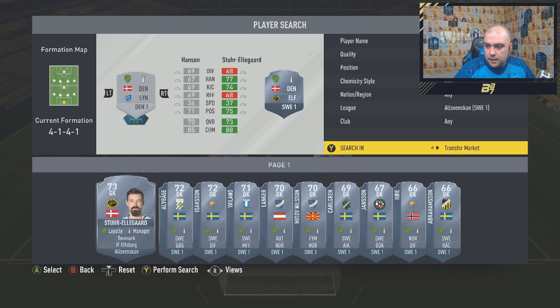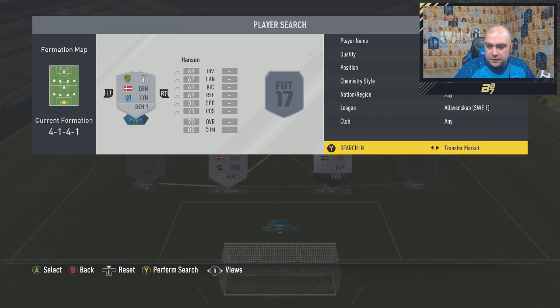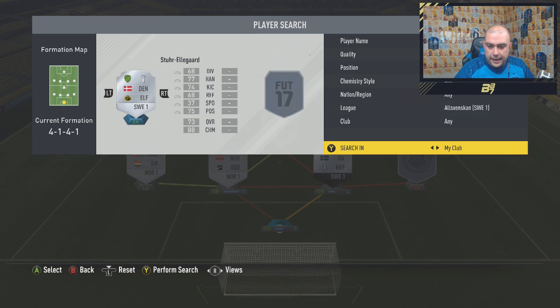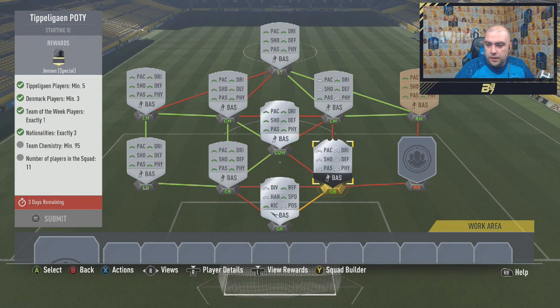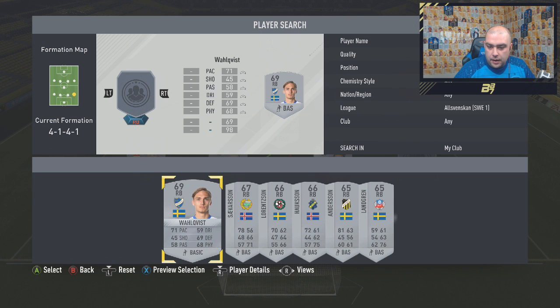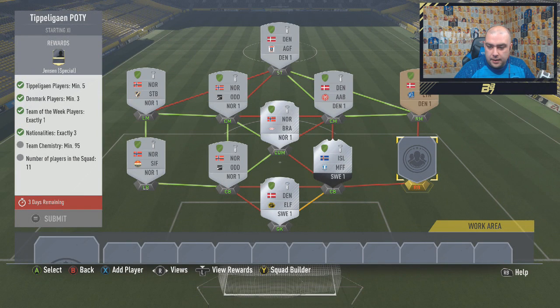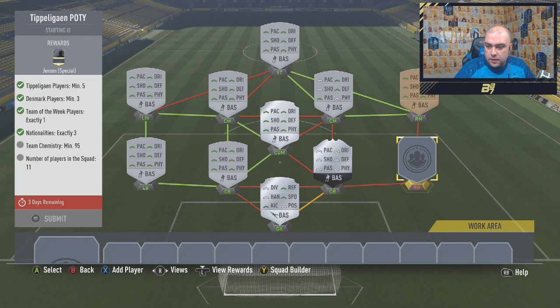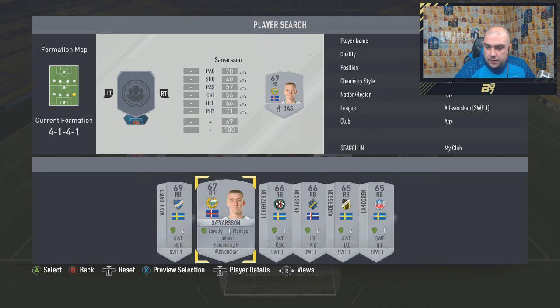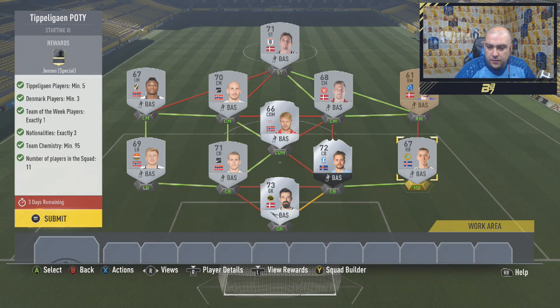Right, goalkeeper. Silver goalkeeper. Let's go — not transfer market. This might be an expensive way to do it, but we have got him. And then we just need a strong link to him. So who's the player for? Malmo. Right, let's see. Malmo — we can go with... is any of them Malmo? That works. 70 rated. That's it done.